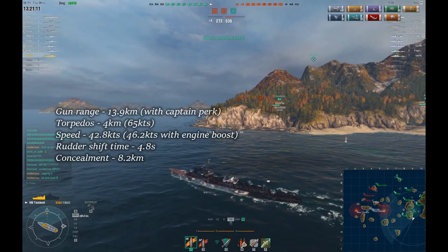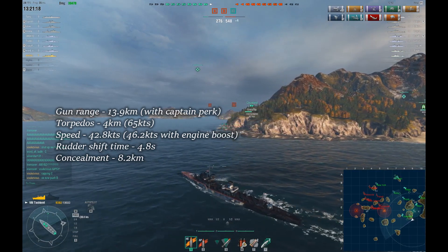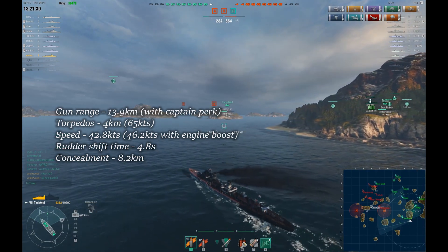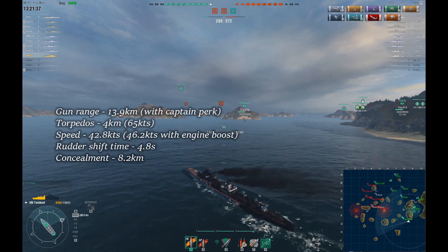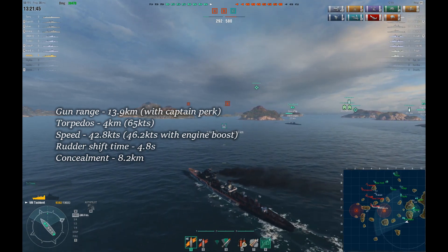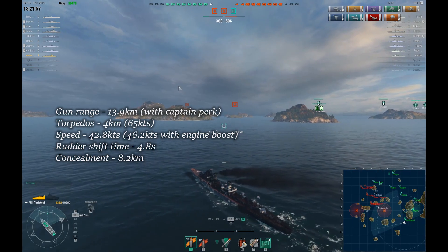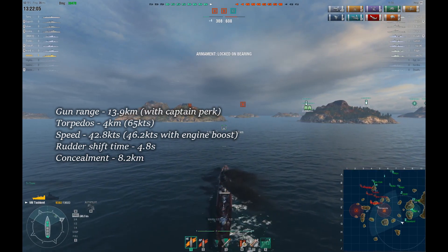The rudder shift time I managed to take down to 4.8 seconds, achieved by buying the second hull. I also chose the steering gears modification 2, which shaves off under 20% of the rudder shift time — I believe this is very important because it addresses the weakness of this Russian destroyer. I'm also using concealment system modification 1, which takes off 10% of my detectability, taking my surface detectability range to 8.2km. I don't yet have the fifth captain's perk, but I use camouflage that takes another 3% off, which is how I managed to get it down to 8.2km.